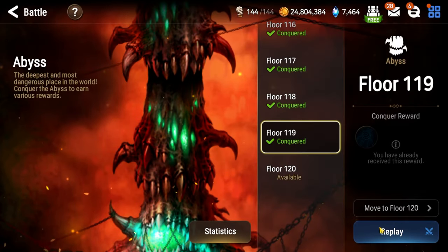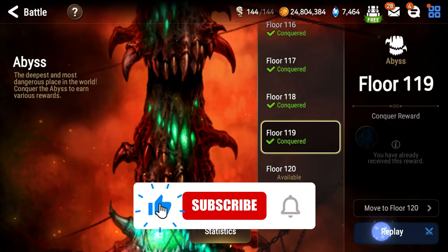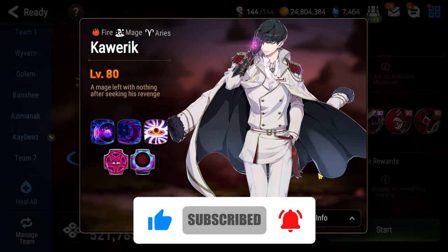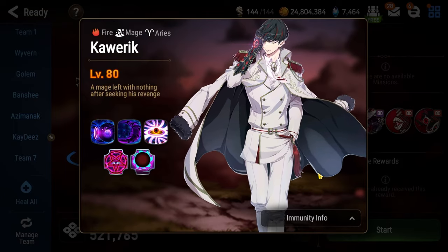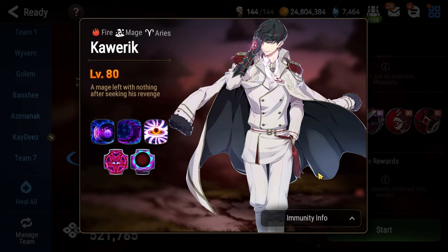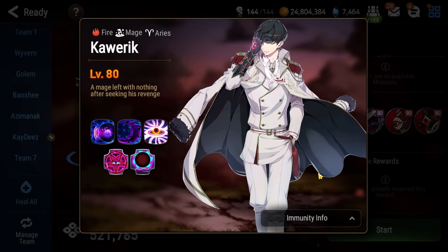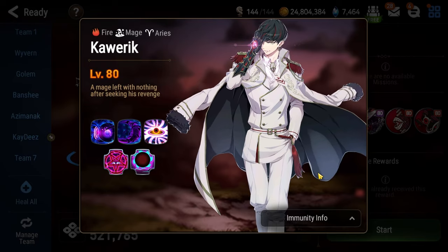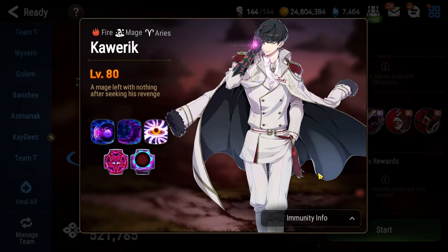Yo, what's going on Epic 7, I'm Sue and this is my beginner's guide to Abyss Floor 119. Floor 119 will have you facing off against Kawarik, and this floor is going to be either really easy depending on what characters you have available on your roster, or nightmarishly difficult, requiring you to build or unlock characters you normally wouldn't want to.